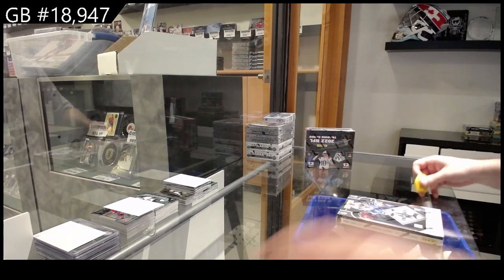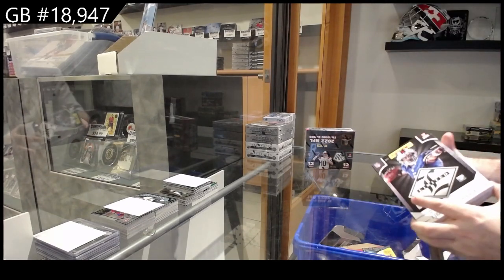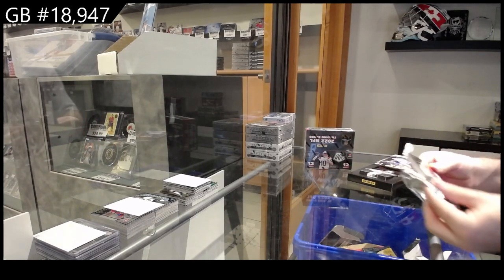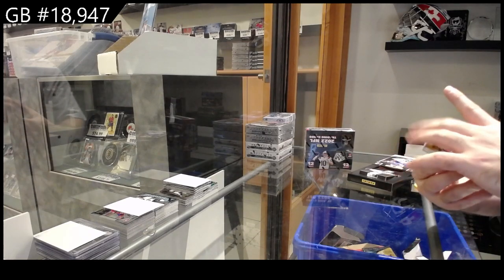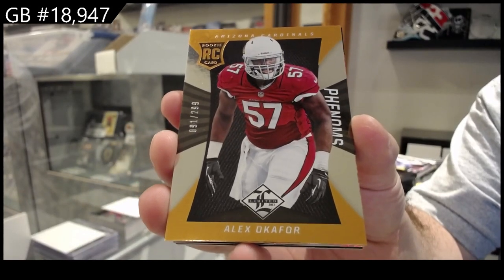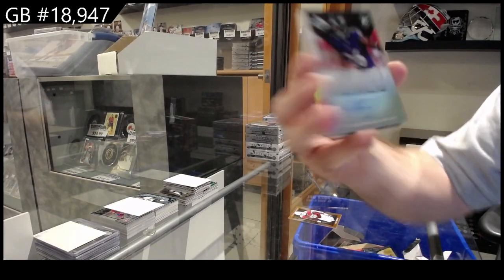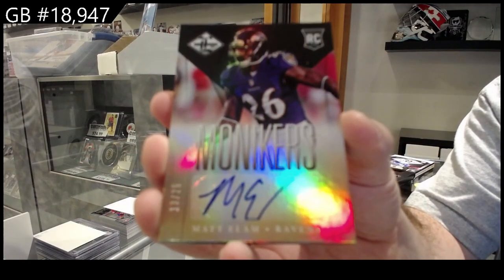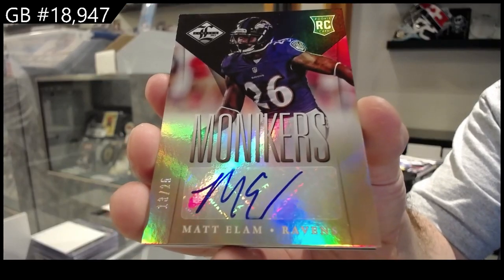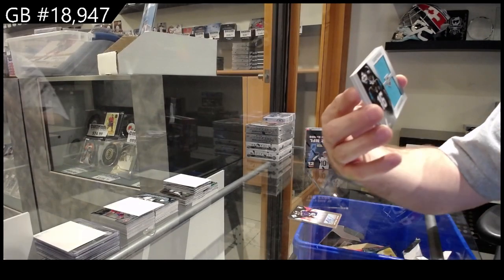Here we go, number 18,947 — we've got the dual Panini break of football: No Huddle and Limited. We have one more of these I can post and I know this one's gonna be a good one. We've got a rookie numbered to 2.99 of Okafor — rookie phenoms for the Cardinals. Monikers autograph numbered to 25 of Elam for the Ravens. Elam Ravens Monikers rookie auto, and we've got a dual rookie jersey numbered to 199 for the Jags of Robinson.